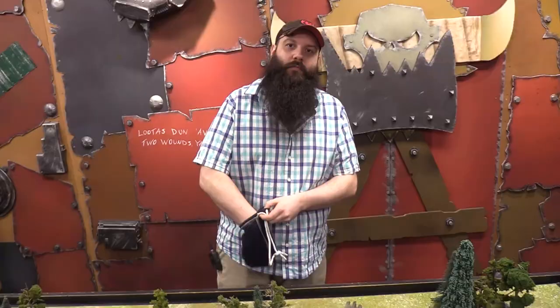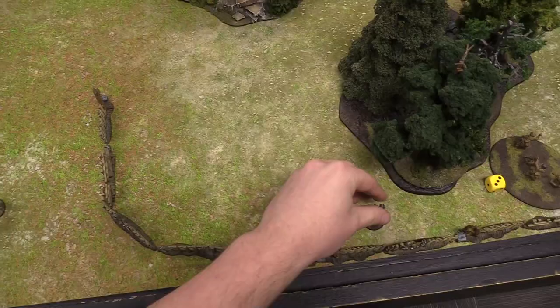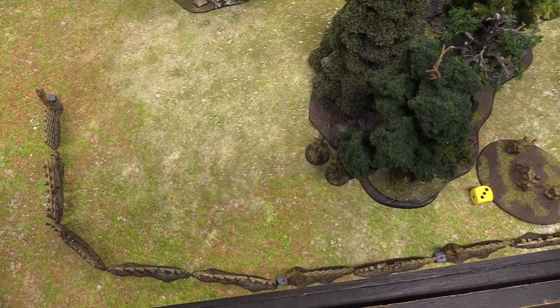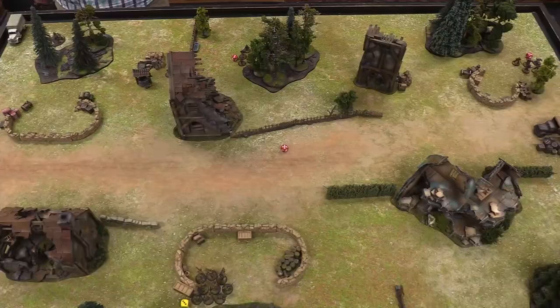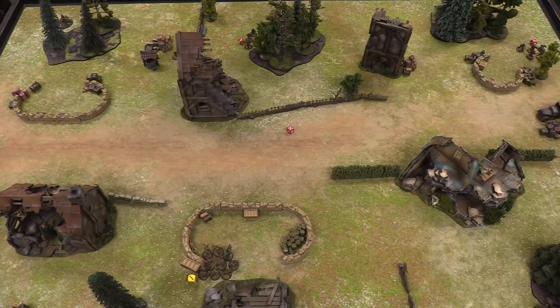A German die finally comes out. I'm running my smaller submachine gun squad onto the table — they'll hop over the fence and end up running about here supporting the mortar team. Not happy about those partisans over there, but this is a more expensive veteran squad. Then Josh orders his junior lieutenant on, showing up behind a building.